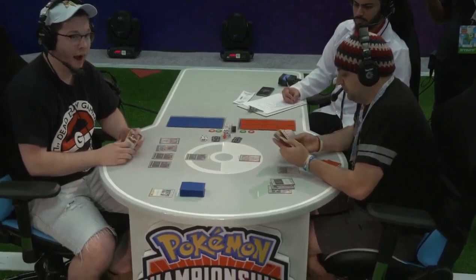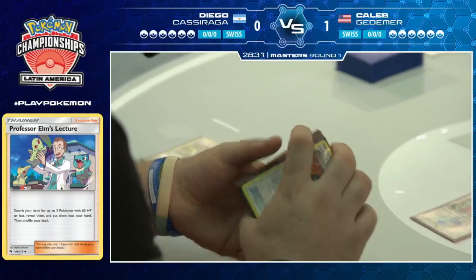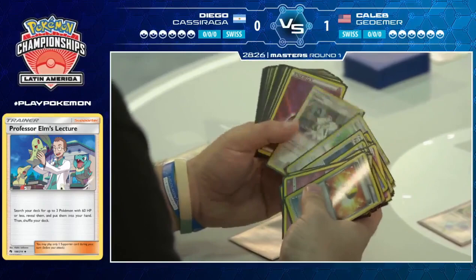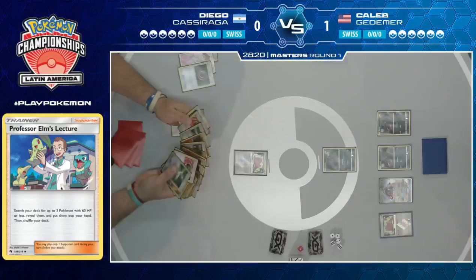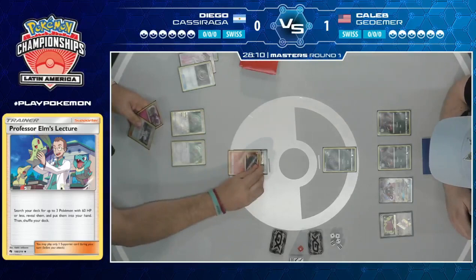Mysterious Treasure is a pretty unique card in a deck like this — Diego has zero targets in his deck, no Psychic or Dragon Pokemon, and he's really just playing it so he can discard a card from his hand. He actually plays two copies. Sometimes you only want to discard one thing, so you can't just rely on Ultra Ball which discards two, or Fiery Flint — discards two from hand to search for four Fire Energy, which of course Diego plays none of.